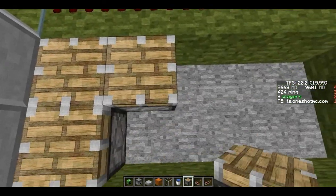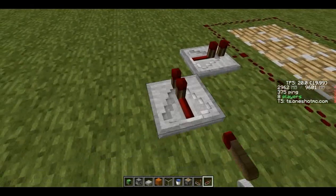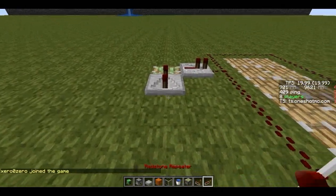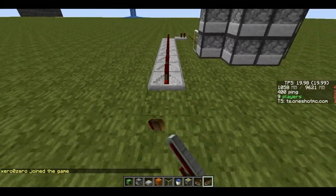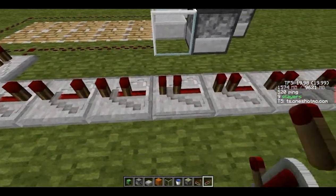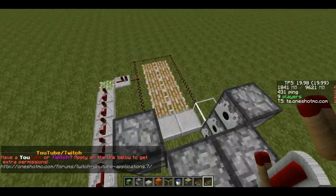Get a sticky piston right here, and normally put 10 redstone repeaters right here — one, two, three, four, five, six, seven, eight, nine, ten — on full tick. And I'm gonna connect this dispenser right here.